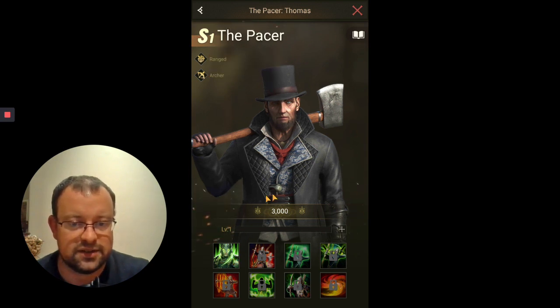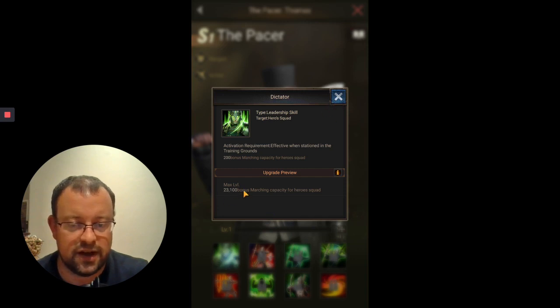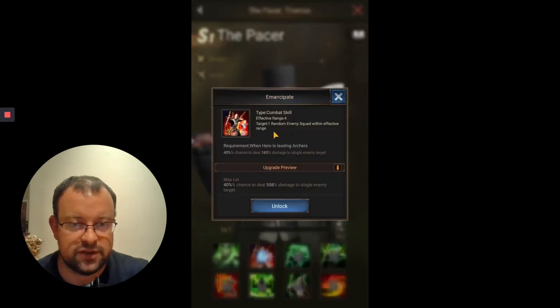Let's have a look at his skills. First skill, of course, is the Dictator, adding 23,100 troops to your squad. Second skill, his first hero-specific skill - effective range is four, but he's definitely worth putting on your back row potentially. The target is one random enemy squad, so it's a direct damage skill to the opponent. This has a 40% chance to deal between 160% and 558% damage to a single enemy target - that's a high damage level, so a really good start for his first hero-specific skill.